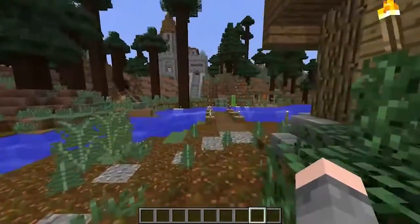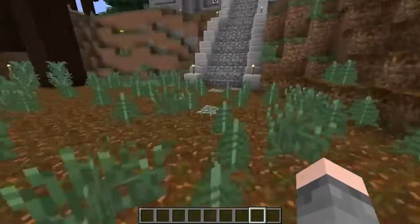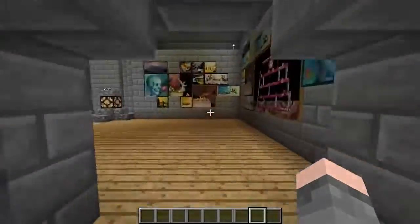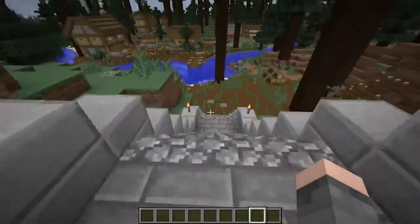Over here you'll see this kind of castle-y looking thing — that's a jail. It's a spooky jail, so players who do minor crimes can be sent here instead of getting banned. Hopefully none of you guys get sent here, but if you do, that's where you'll be.